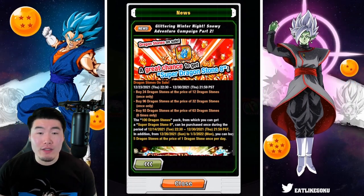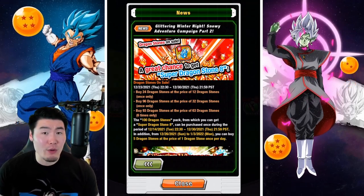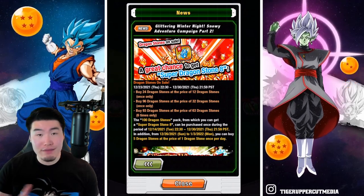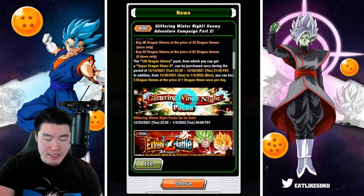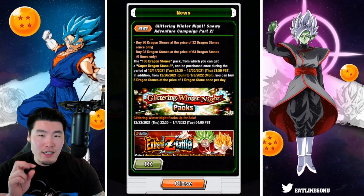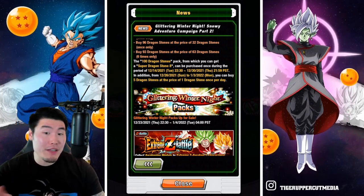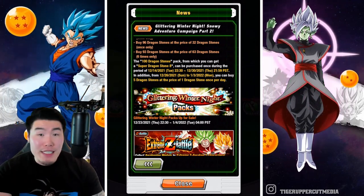Overall, not the best sales. I was hoping we would get something better for Christmas, but I guess it's better than average. From there, we have the Glittering Winter Night packs for sale. I'm thinking these ones are mainly for the Christmas tickets, but maybe there's some other stuff in there - like some Kais, some Skill Orbs, some Meats, the standard stuff. But yeah, these are of course not free to play - they are available for purchase.